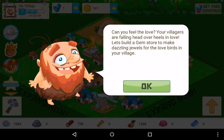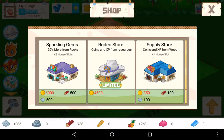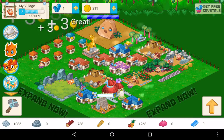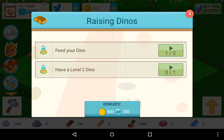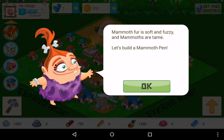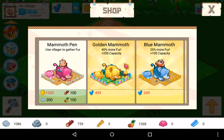There's also a love event - 'Can you feel the love? Your villagers are falling head over heels in love. Let's build a gem to make dazzling jewels for the lovebirds in your village.' As much as I'd love to, I haven't had enough resources sadly. There are quests to feed dinosaurs twice and have a dinosaur level up to level two. There's also a Mammoth pen available - 'Mammoths are tame, let's build a mammoth pen.' I wish I had the 1,300 needed.